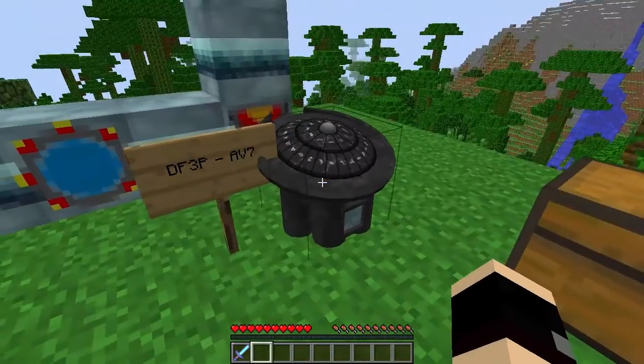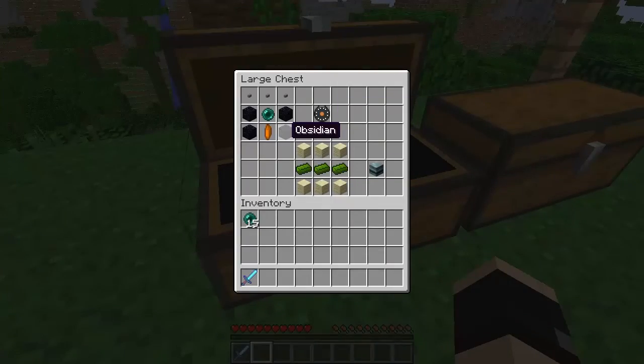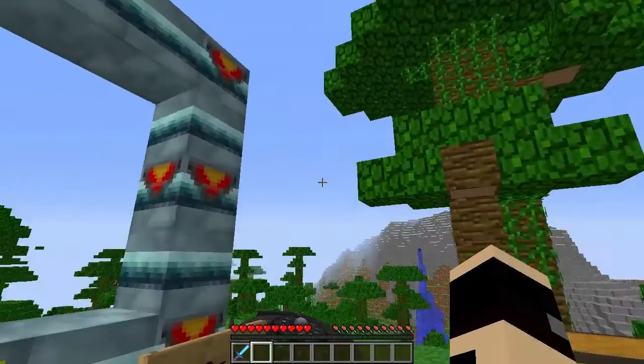Now to make the Stargate controller — which is this thingamajigger — first you're gonna need an ender pearl, four obsidian, one Stargate controller crystal, and three buttons. That'll give you a Stargate controller. Then you're gonna need to make the Stargate ring block, which is just three Naraquada ore and six chiseled sandstone. You need quite a bit of this.